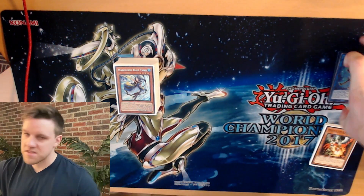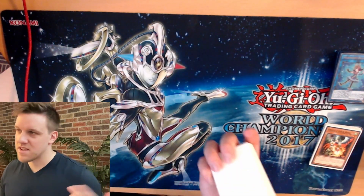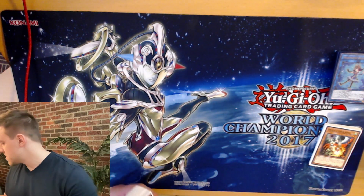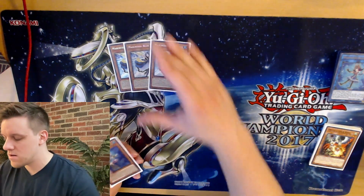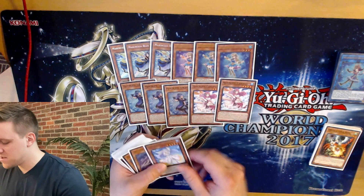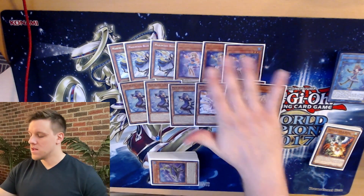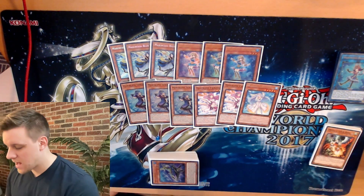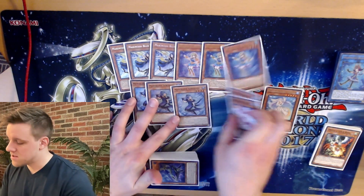Now let's get to the Marincess bit. It's kind of a standard lineup, but I'll talk about how I felt about the cards. Starting off with the main deck, the Marincess monster lineup is standard — three Blue Tang, three Seahorse, three Spring Girl, two Pascalis, and one Sleepy Maiden. Pretty standard; I think everyone's playing this lineup and pretty much cutting Mandarin for the most part. I can't complain about this lineup — I don't think I would change anything. This was totally fine in terms of the Marincess cards.